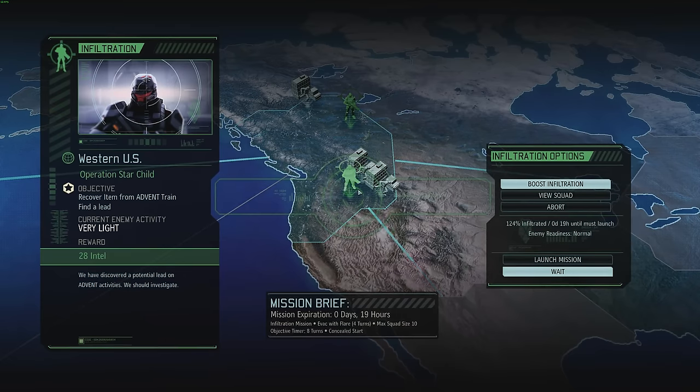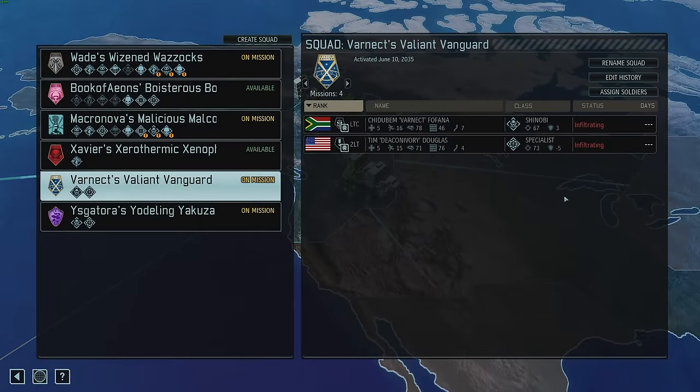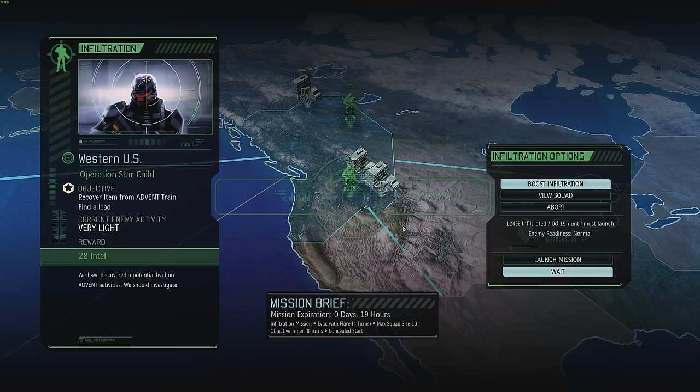This is 19 hours — I almost want to do this now. This was going to be a fairly difficult one. I might be able to send Varnect off to capture that engineer. Yeah, that's what I'm going to do. Why don't I have three small squad missions in one episode?